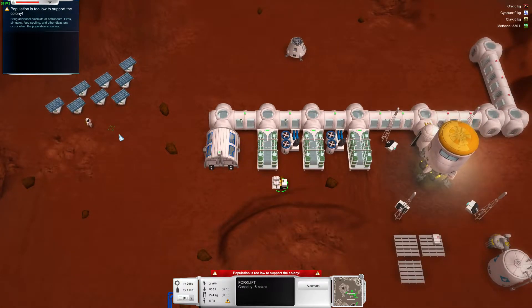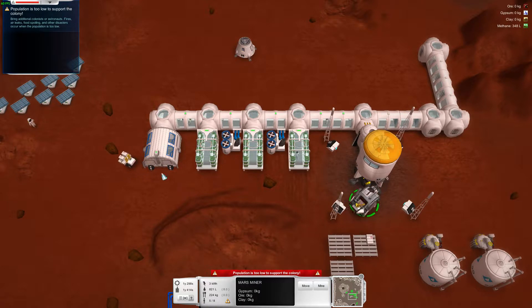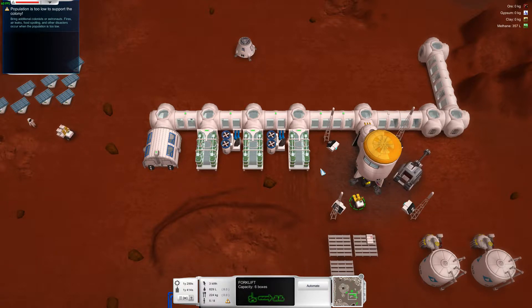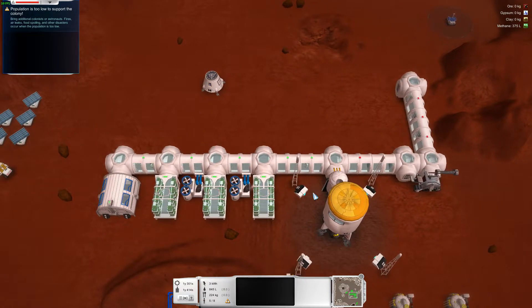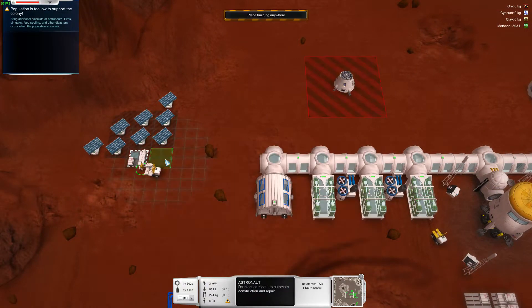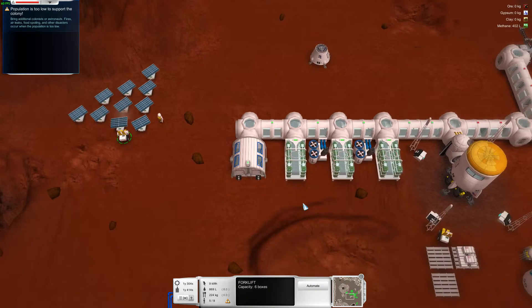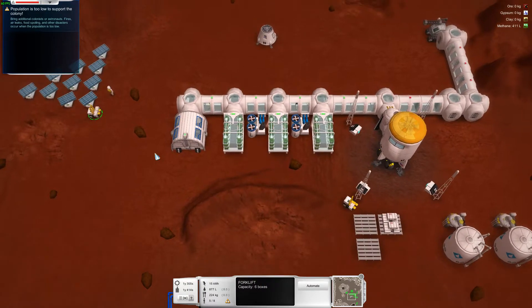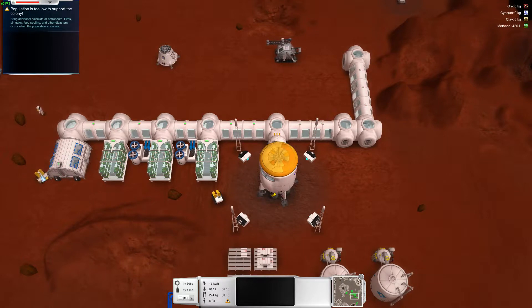We've got one forklift coming over here — unload them. You come north for me, you automate. Can you build me a couple of solar panels, please? Go down here and automate, go up here. Automate, resupply.